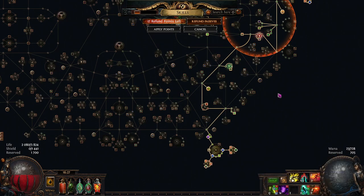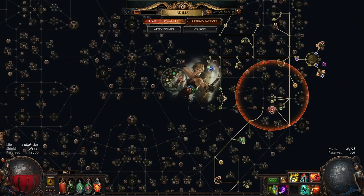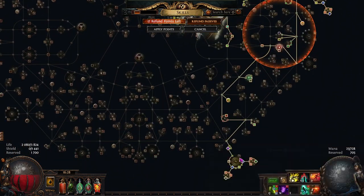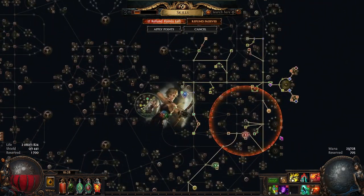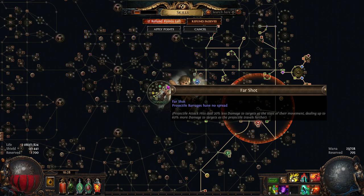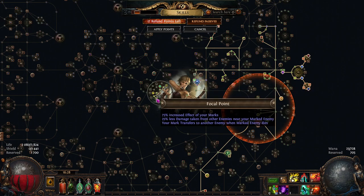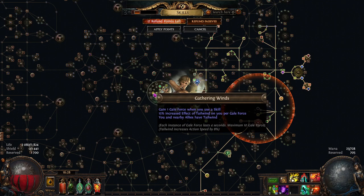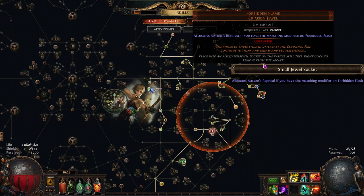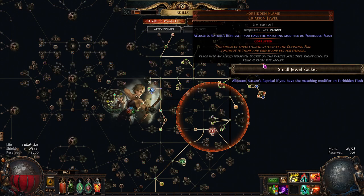For large cluster jewels we have Fuel the Fight, but you can skip that for additional projectiles if we take Endless Munitions, saving skill points. I prefer the safer archetype with Far Shot — staying far from enemies and hitting them. We also use Focal Point and Gather Winds for increasing attack speed and significantly increasing damage.